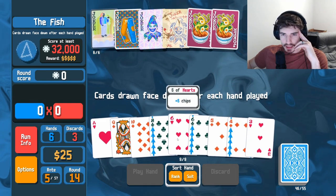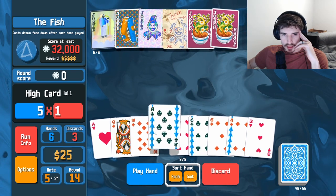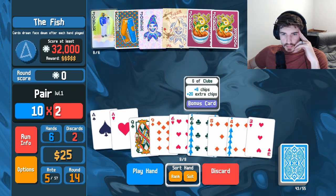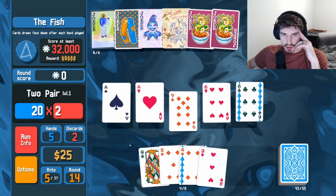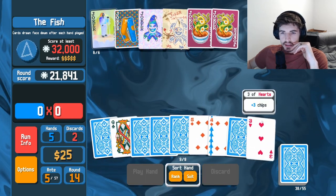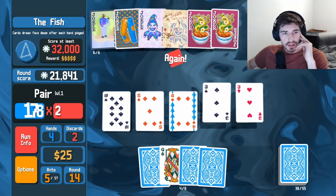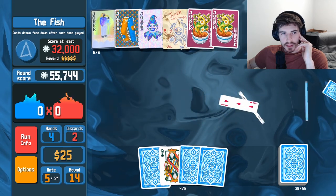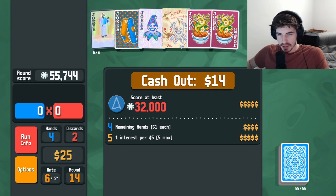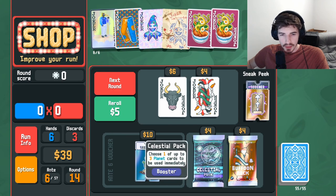Face down after each hand played — okay. We don't have any two pair unfortunately. We got a six, we'll try that out for size — 21,000, not bad. Did we get two pair? Just one. Might still be enough. The beauty of spare trousers is you don't have to play two pair for it to trigger — you only have to if you want to upgrade it, so it actually works out very well.